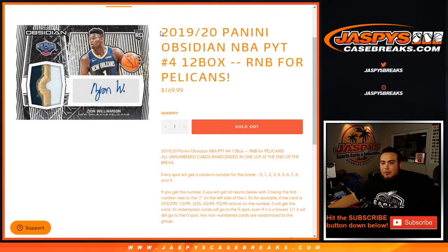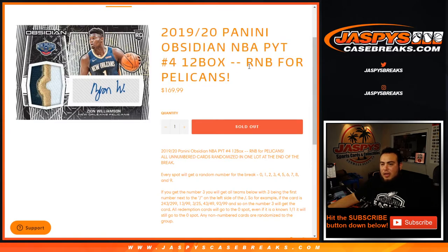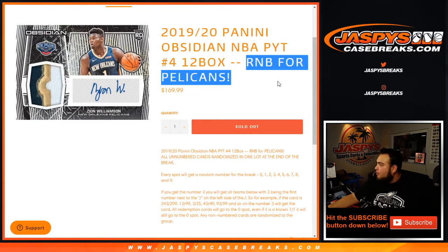What's up everybody, Jason here with jasmine's case breaks. This is a 2019-20 Panini Obsidian Basketball — Pikachu number four, sold out, $12 a case — and this round of number block we're doing here is just for the Pelicans.